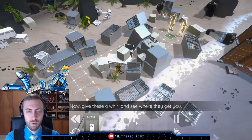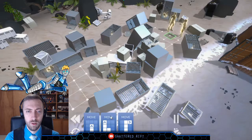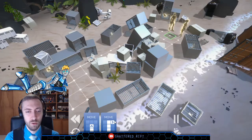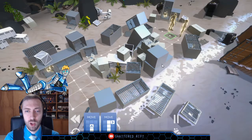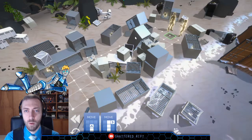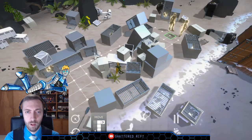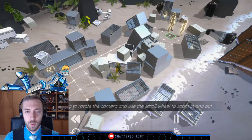Just be able to tap this and look at it. Now give these a whirl and see where they get you. The tap to view is not responsive. Am I able to change my perspective? I can't quite see behind this guy over here. I think we just want to go forward and then hope that this works — there's stuff we can't see behind.